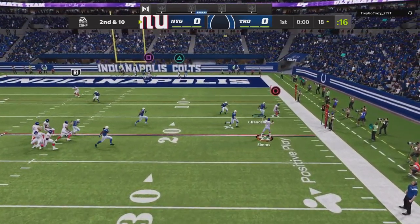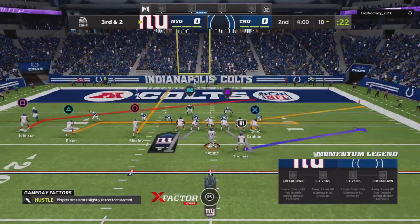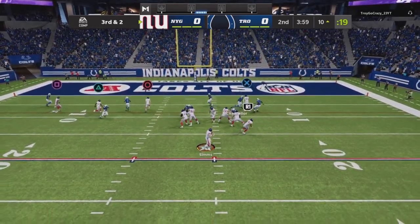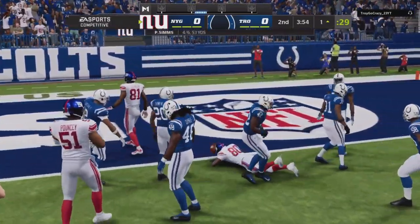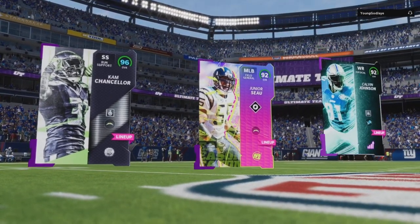Let's hit Jimmy on the seam — cover three beater. Let's run the mesh, see what we can get. I'm gonna roll this way, underneath right there — is that Andre Rising? And we're in the red zone. I have Red Zone Threat on Colston, so if it's there and I got the one-on-one, I might go for it.